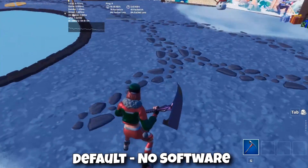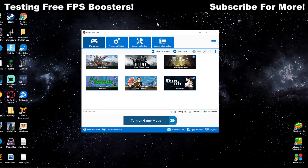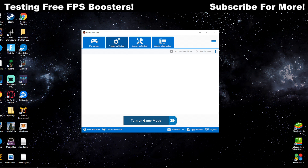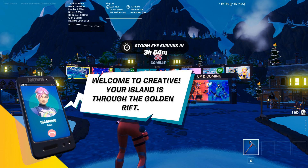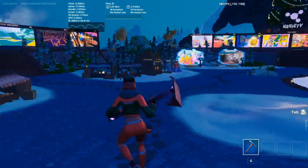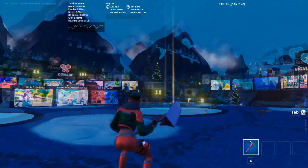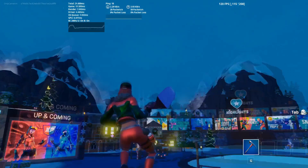First up is Game Fire — I tested this about a year ago. The free version doesn't give you everything like system diagnostics or process optimizer, but we're just going to turn on game mode. It tried closing my streaming software, so I had to restart my streaming and recording software and reload Fortnite. Back in now. Right off the bat it's not overly impressive — I'm seeing 110 for the lows and 160-170 for the highs, though it is more consistent at 110.